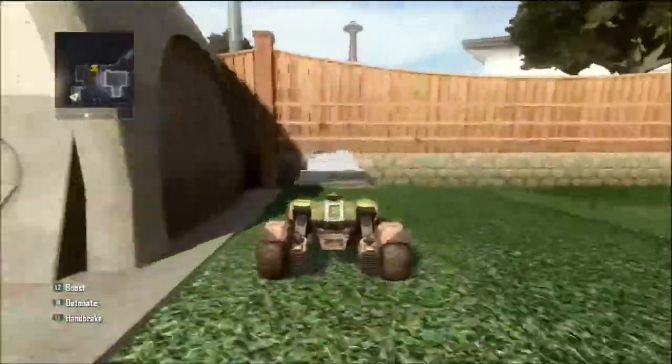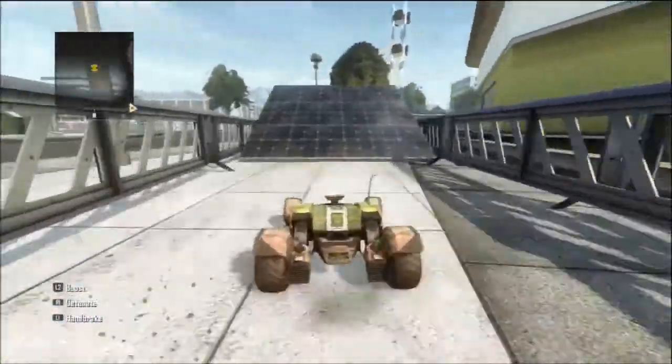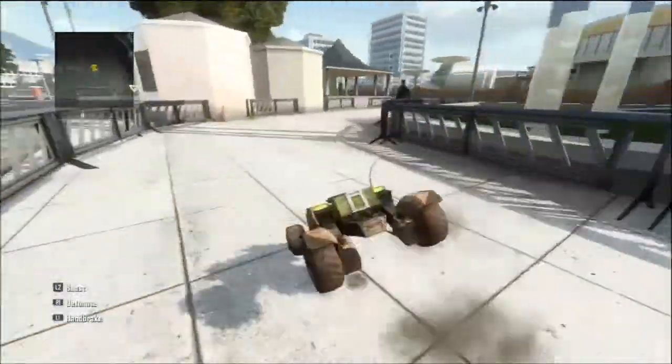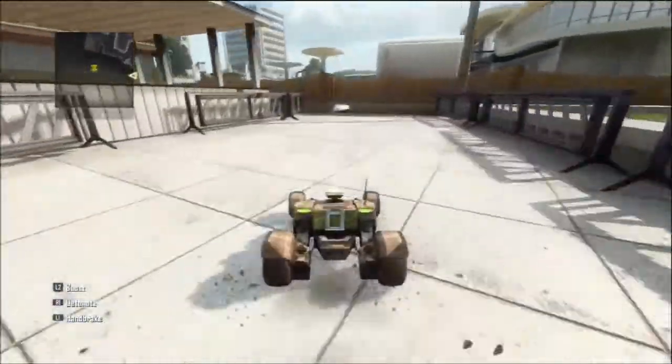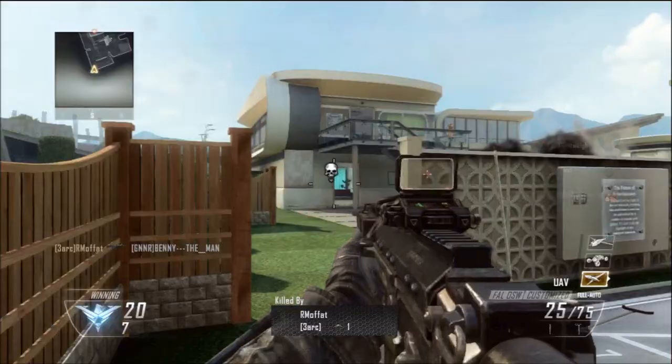I've got the RCXD again. Just want to show you one last thing. People that owned Black Ops 1 will know this little route — and they've changed it. The jump is now a solar panel, not rocks this time. You just basically drive it to the other side, and bang.